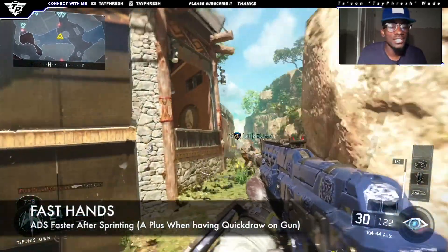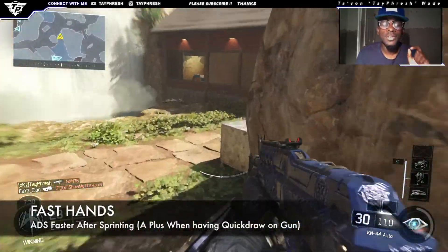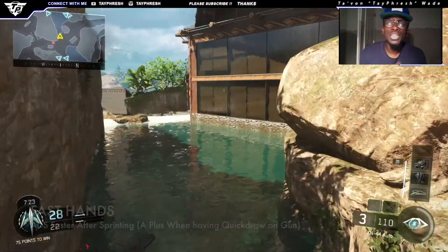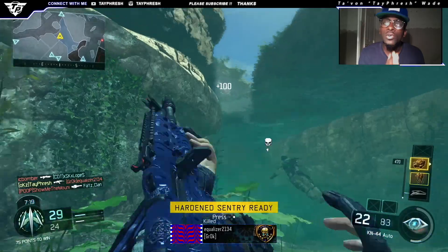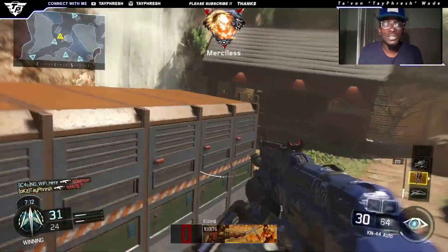Fast Hands is such a great perk that I always use and it benefits so much because I have Quick Draw on my gun, and with Fast Hands I can pull my gun up just so fast. Even when I'm running, I pull it up so fast as if I was standing still. It's just a great thing to use.